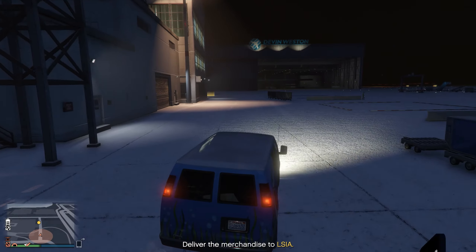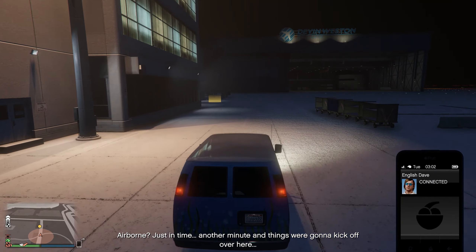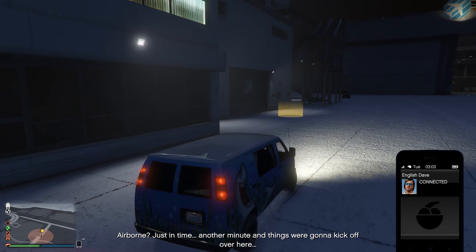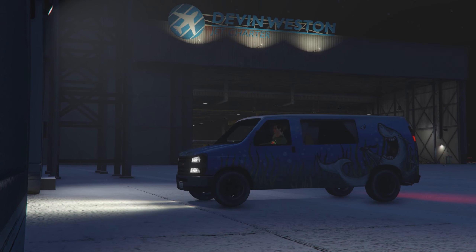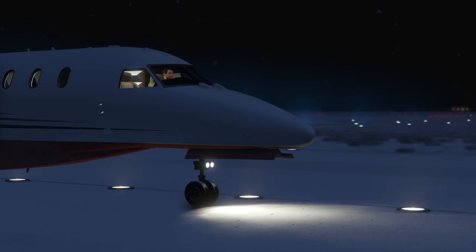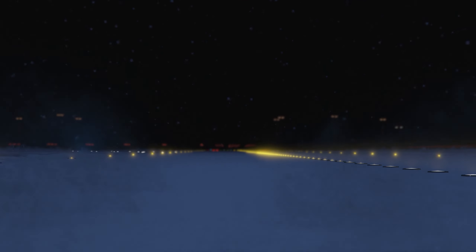Anyway, I simply registered as a CEO, did a quick CEO job, and within a minute or two I got a call or a text — and it worked every single time. Again, I can't promise that it'll work for you, but if you're having trouble getting calls from English Dave, it can't hurt to try. It'll only take a few minutes of your time, and you'll earn some extra cash.